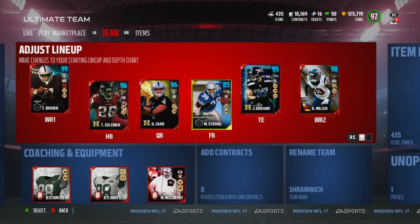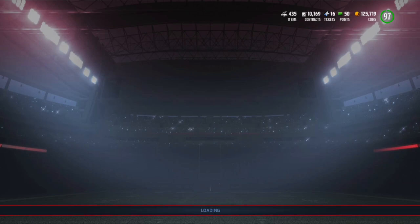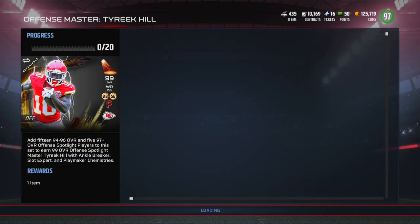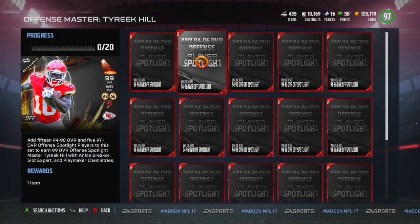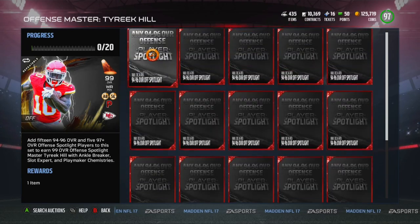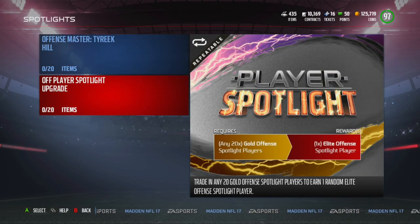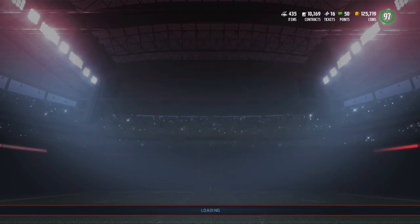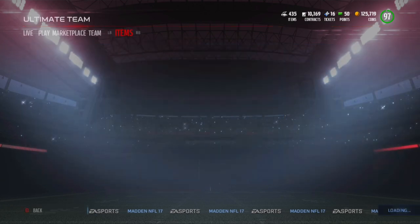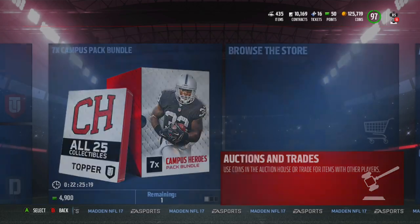Let's check out the sets quickly — there are two. There's a Tyreek Hill set, which is interesting. So you can get random spotlight players — there are 97-pluses, 94 to 96 overall cards. I'll check those out quickly before I start a game in case I want to switch anybody. If you trade in 20 gold offensive spotlight players you get an elite one, which is pretty cool.